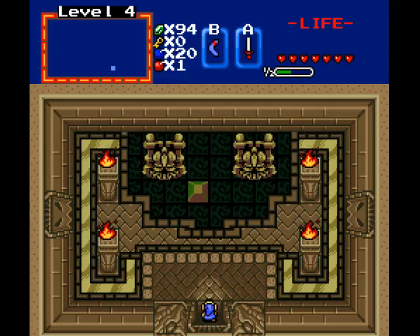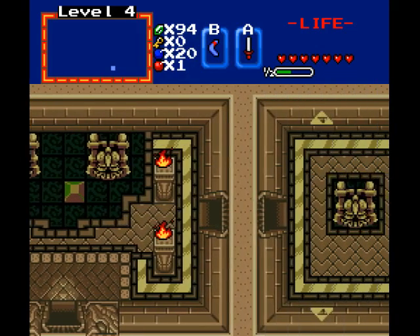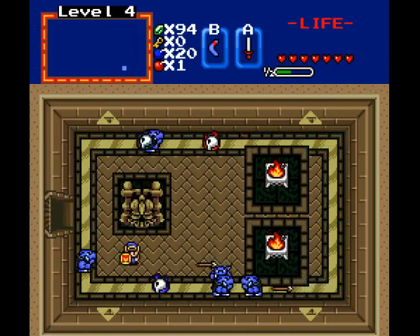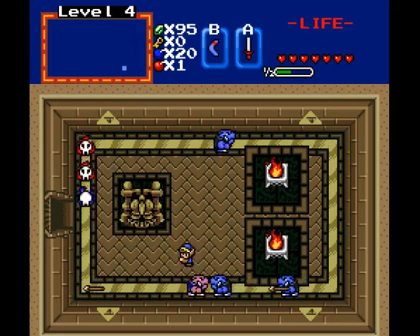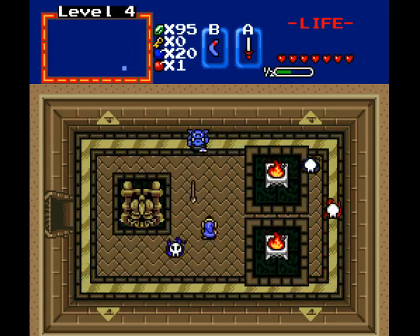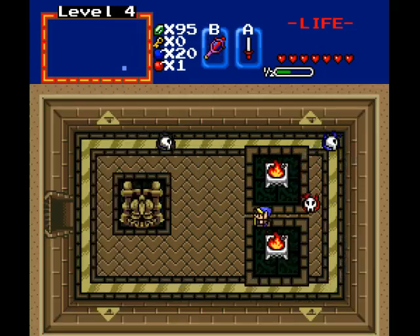Welcome back to Link Saves the Girl 2. Let's go through level 4. We got Moblins in here, mixed with some Bubbles as well. I have no idea where this music comes from, but it's not too bad.